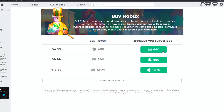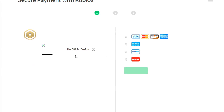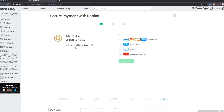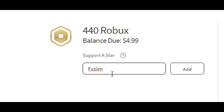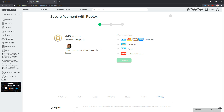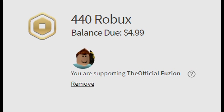Before we get into the video, if you guys want to use my star code before you buy Robux or premium on Roblox, it is code Fusion. If you guys want to go ahead and put that in, I follow everybody that uses it when they make a purchase on Roblox. If you send me proof on Twitter or Discord, I'll shout you out in my next video and also follow you on Roblox. Thank you guys so much — let's hop right into the video.